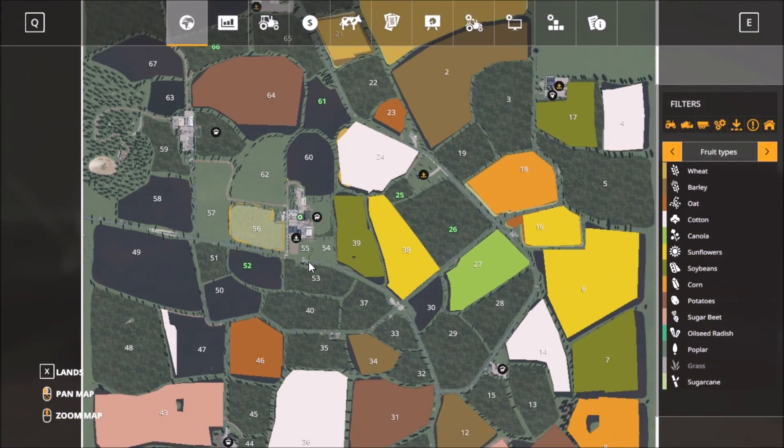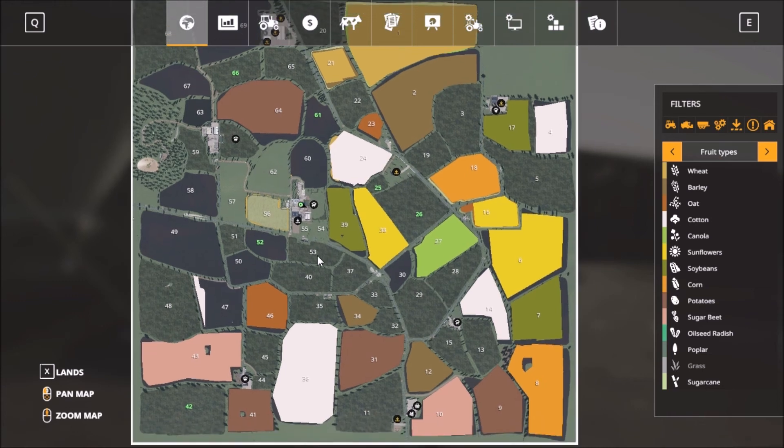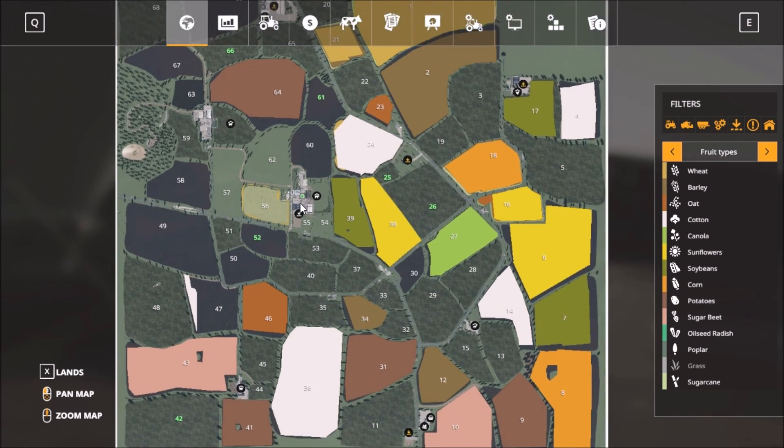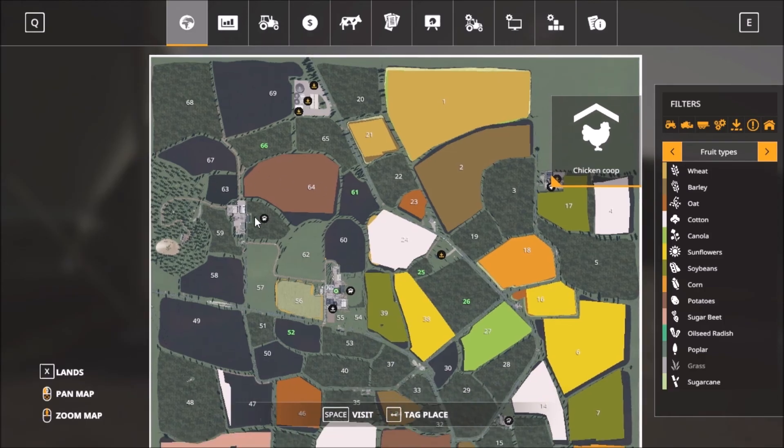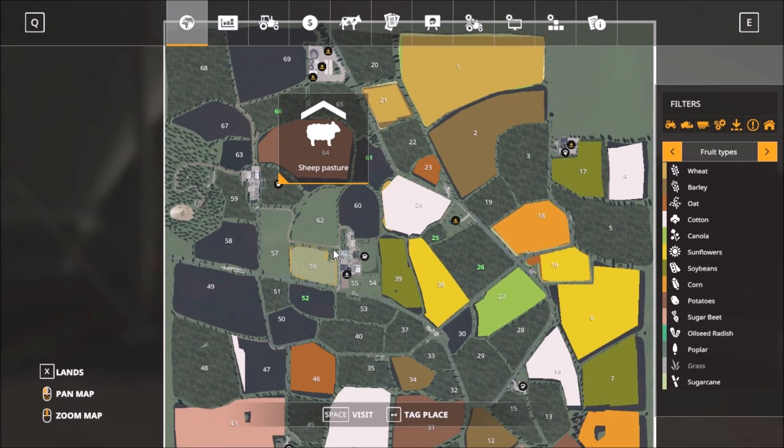This is the main map and the animals are all over it. We have the cows here, and down here we have the pigs. Over here we have the horses, and up at the start we have the chickens. The sheep are just a short drive away from the main farm.